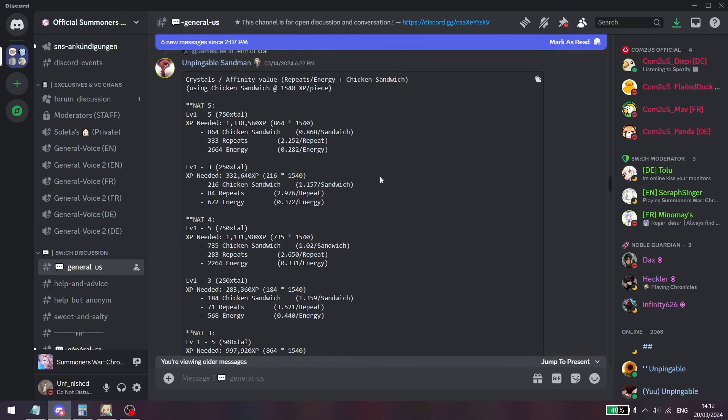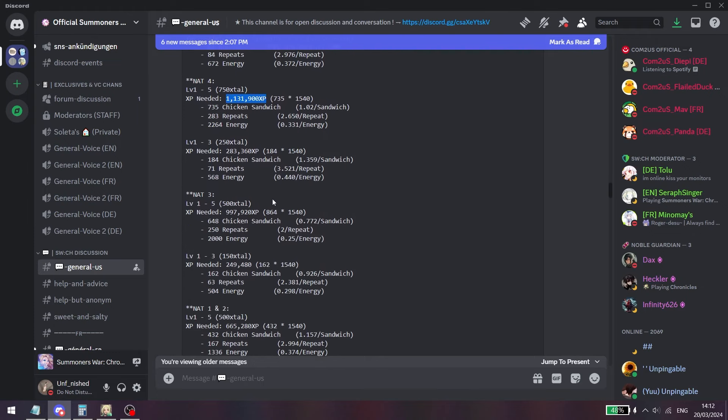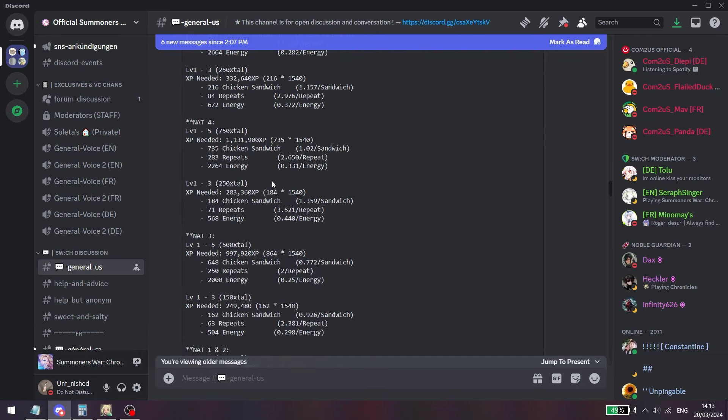Someone in the public Discord calculated how much XP you need to level a unit from level 0 to level 5. For nat 5s you need 1.3 million XP. For nat 4s it's a little less at 1.1 million. For nat 3s it's just shy of 1 million XP. For nat 1s and nat 2s it appears to be the same at 665,000 XP to go from level 0 to level 5 affinity.